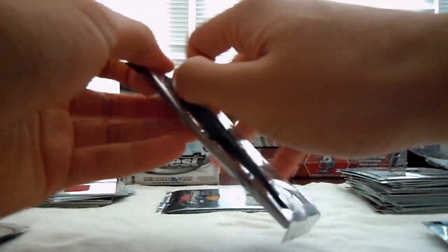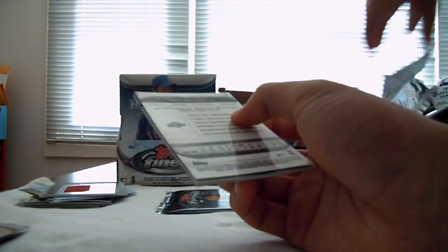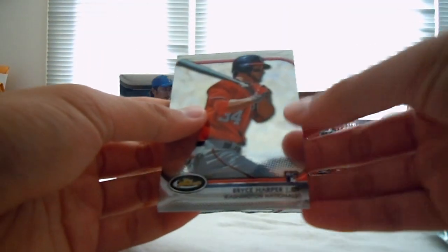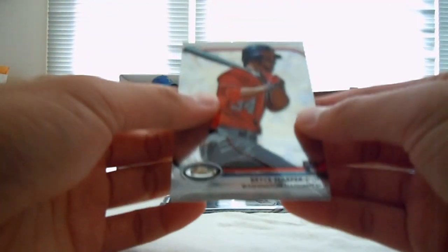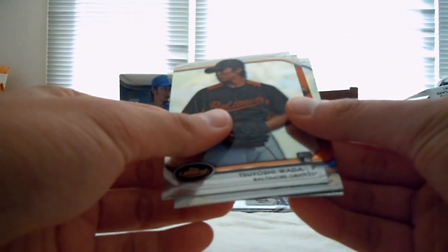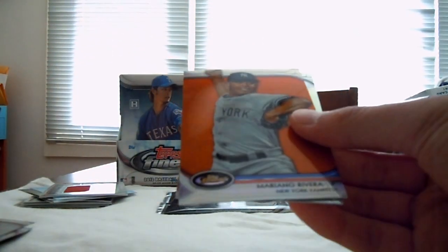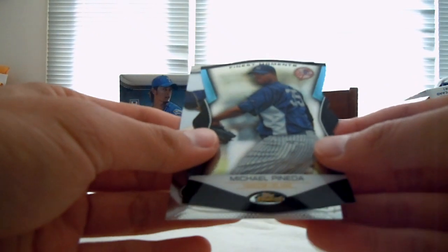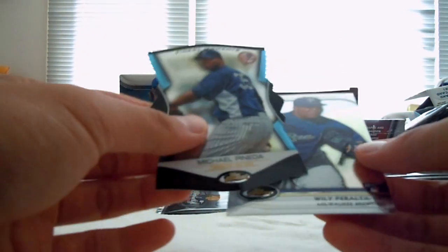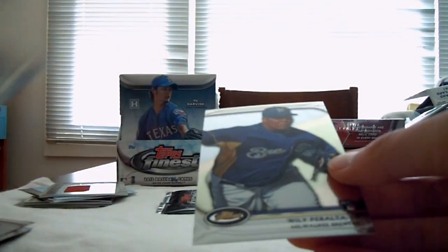Two packs left. So far nothing. It will probably be up by tomorrow — I will upload right after this but it usually takes a while. Bryce Harper on the front, rookie — that's two of them. Teyoshi Iwata, Orioles, rookie. Mo Rivera. Die cut of Mago Pineda for the Yankees — can't wait to see him next year, big fan of him. Willy Peralta rookie for the Brewers.